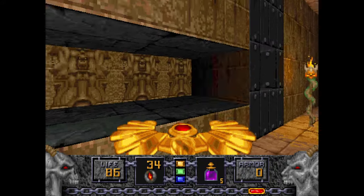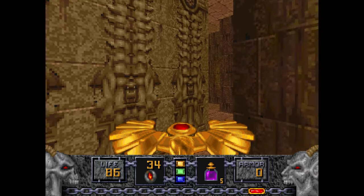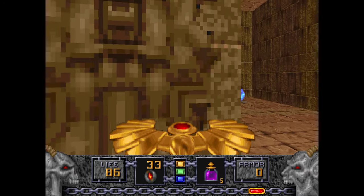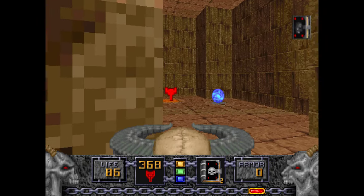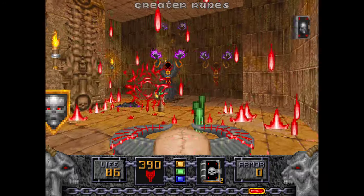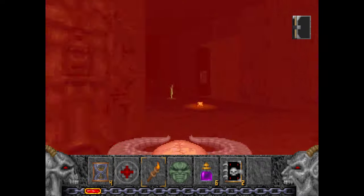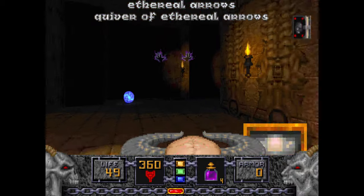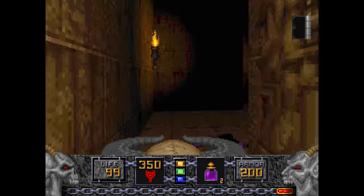When you step through this it'll close, and that's a problem because these guys are here. Use the Tome on them — Tome up the Hell Staff. We were in a bit of a pickle there for a moment, but it's fine.